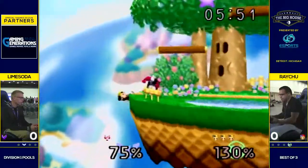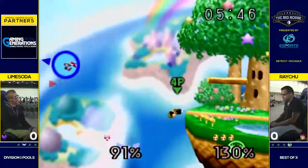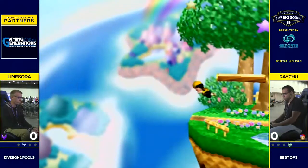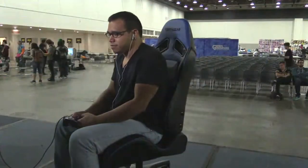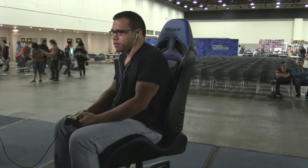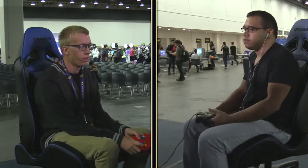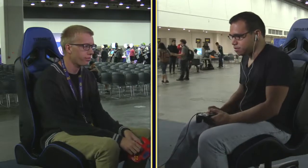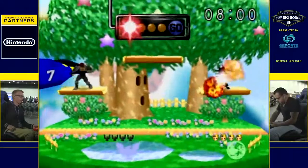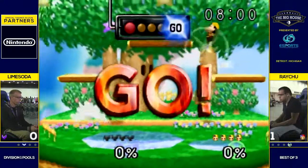That was an interesting option from Raichu — doesn't quite pan out, but not the worst punish he could have gotten. He comes in with a neutral B to cover his recovery, and that works out really well for him. Raichu manages to up B back on stage and gets the throw to kill Lime's last stock. Raichu just looking comfortable. If anyone's going to have to force a different pace of the game, it's going to be Lime. As long as Raichu is free to do what he wants, he's going to take most of these games very easily with how strong his punish game is.